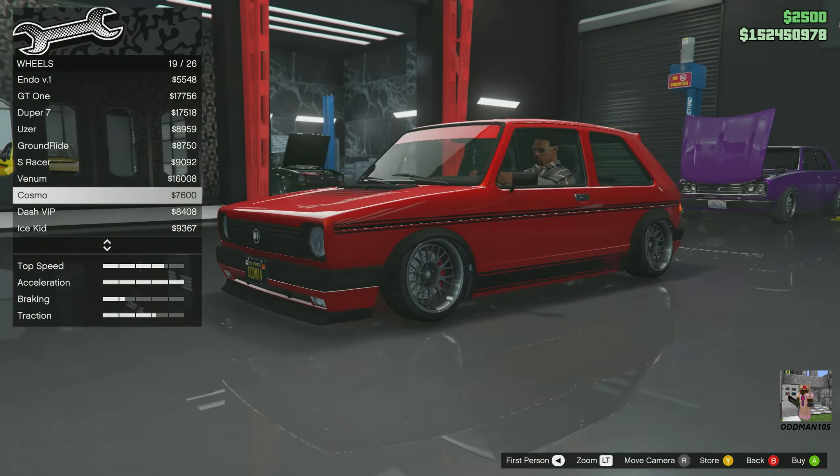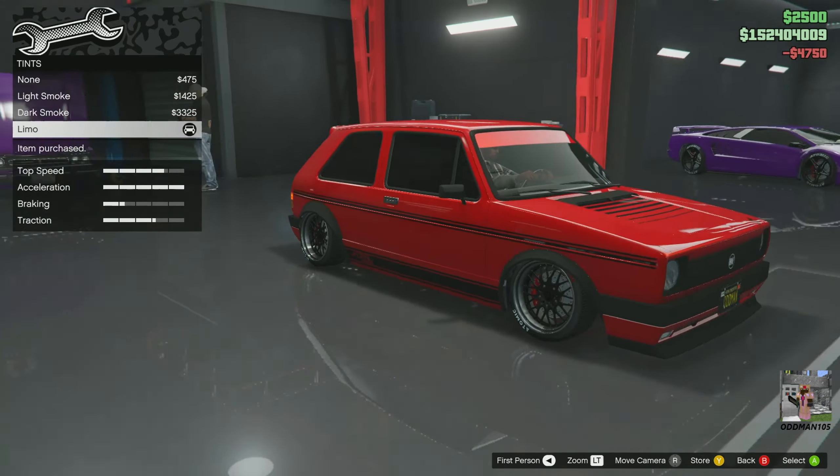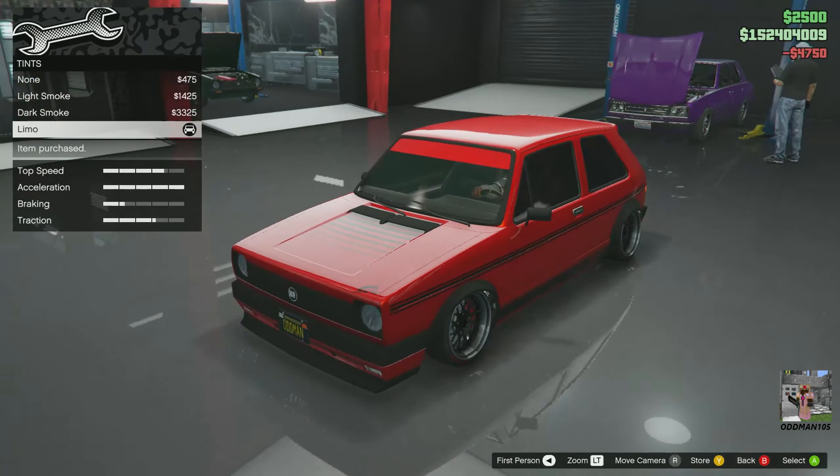Tire design: yes please, even though you can't really see it. Enhancements: bulletproof. Smoke: let's go black tire smoke. Windows — we've got to blacken this thing out. Look at it — it's a whole new vehicle. Beautiful, I love it.